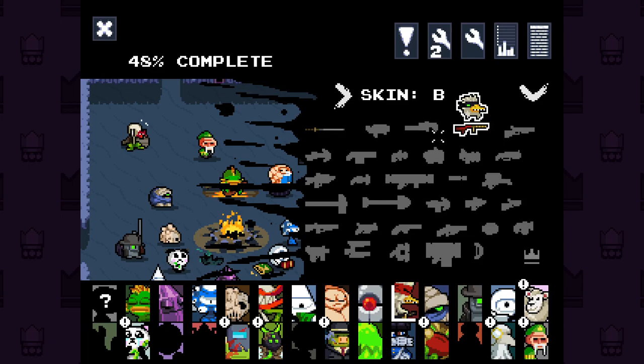Hello everybody, welcome back to more Nuclear Throne. We are jumping in this time as Chican, and we got the B-skin on. We're gonna select this golden weapon.